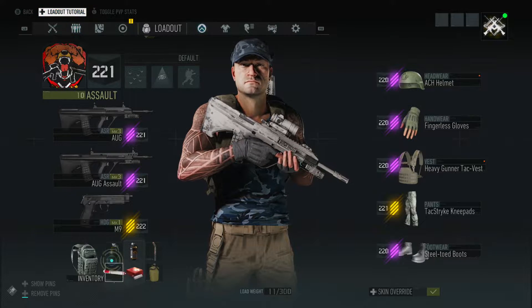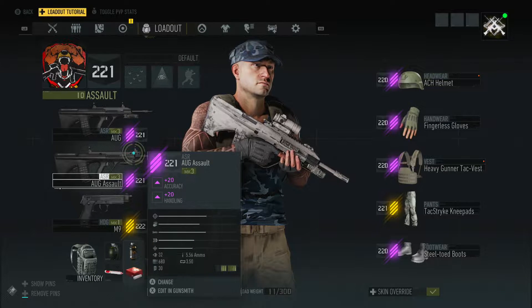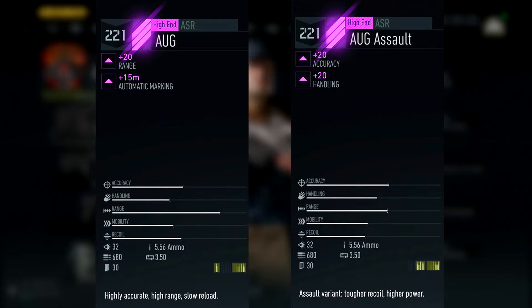So what I've done is I've got the standard AUG and the AUG Assault - I've crafted them both at 221 gear score. Bear in mind they do have different perks: the AUG has range, the AUG Assault has accuracy and handling. If you look at the stats side by side, pretty much everything is the same - the damage is 32, the fire rate is 680, the reload speed is 3.5 seconds, they both hold 5.56 and have a 30 round mag.